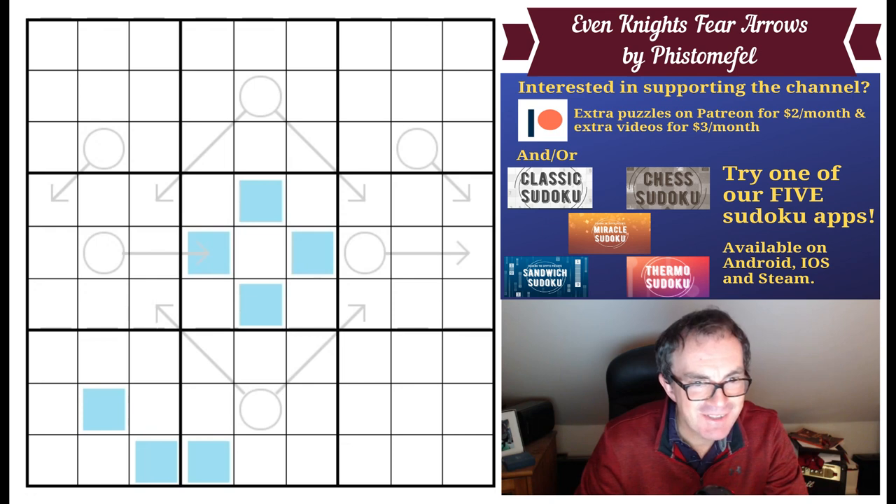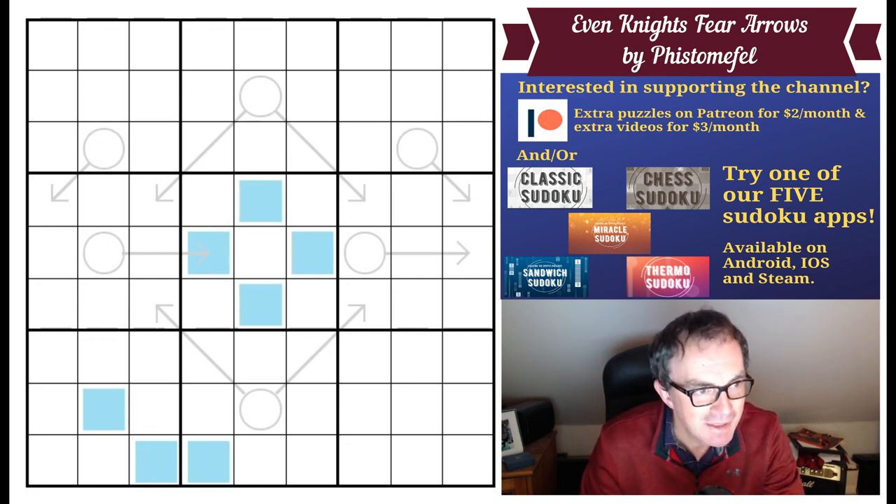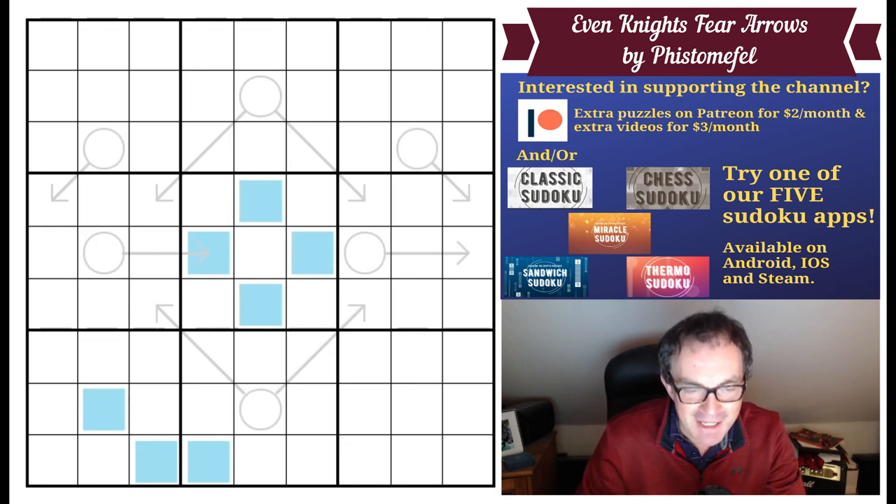Hello and welcome to Monday's edition of Cracking the Cryptic. I couldn't resist this for very long — this is the new Fistamafell puzzle. I managed a day or two but I wanted to have a go. It's called Even Night's Fear Arrows, and some of the comments on Logic Masters Germany from people who've already solved it are quite amusing. My favourite: 'the simplicity of the solve path and yet how difficult it is to get to is just mind-blowingly beautiful.' I think this could be a very cool puzzle indeed.